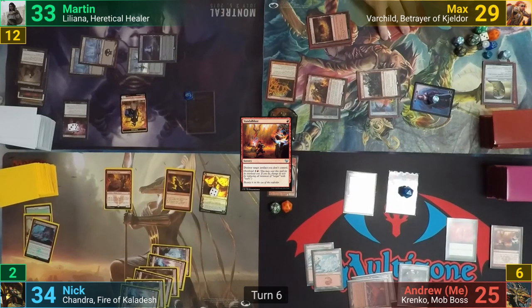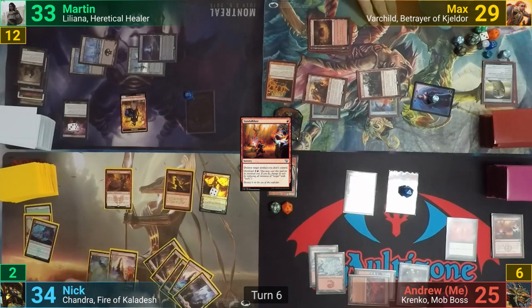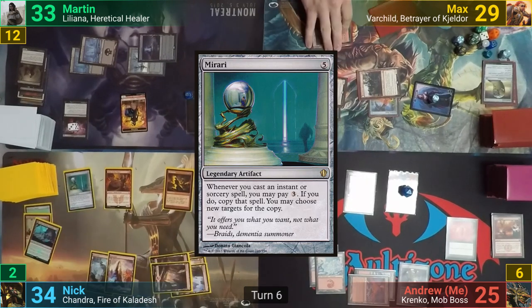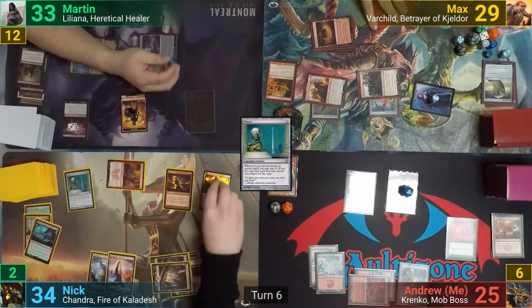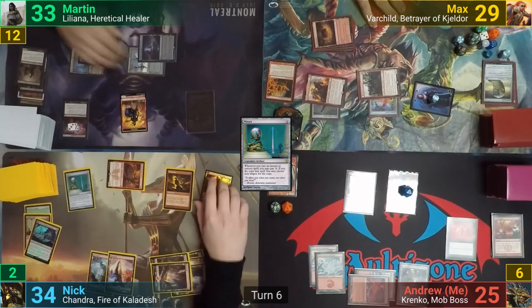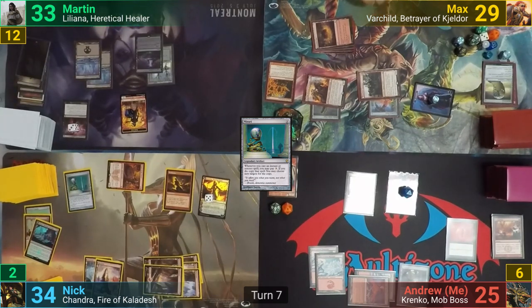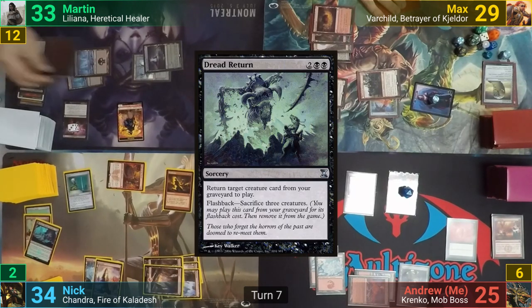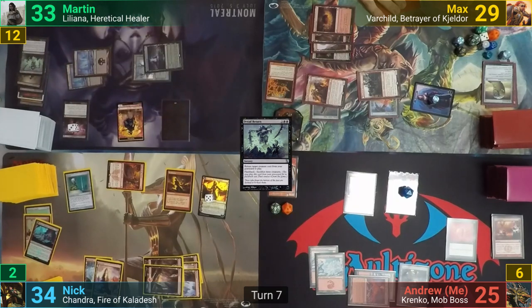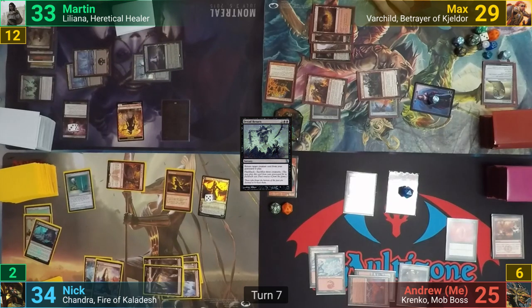Having done enough damage to myself, I decide to pass to Nick. Nick is considering using the Magus of the Wheel, which Martin is all for, but Max and I are not. He casts Mirari in his main phase, then swings the Magus at Liliana after we realize the survivors can't block. He then upticks Chandra to take out Liliana once more, and Martin has her go to the yard again with Nick passing turn. Martin draws and his mana problems continue. He does have the 4 needed to cast Dread Return, which he does to bring back Liliana. Martin then casts Dread Return from flashback, sacrificing 3 creatures to bring back his Hell's Caretaker.